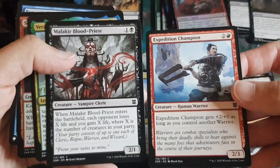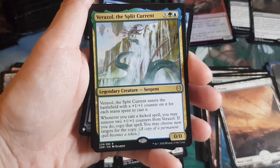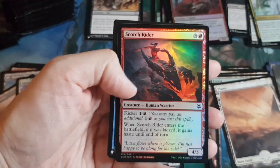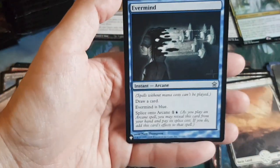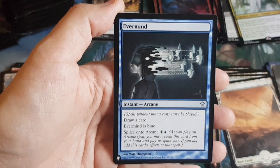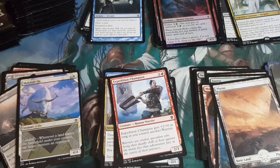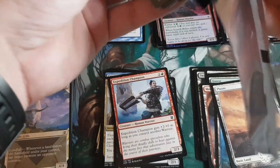Wild card slots: two commons. Then a rare legendary creature Serpent — Verazol, the Split Current. Guaranteed foil: Scorch Rider, a human warrior with a kicker effect. Then another card from the list — Splice onto Arcane, draw a card. A common or uncommon. Still hoping for an epic mythic from the list — don't know what's in there but always cool to see reprinted cards.